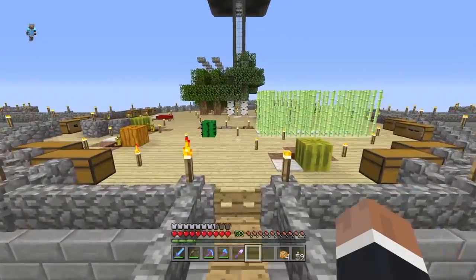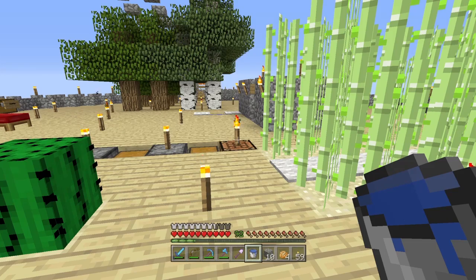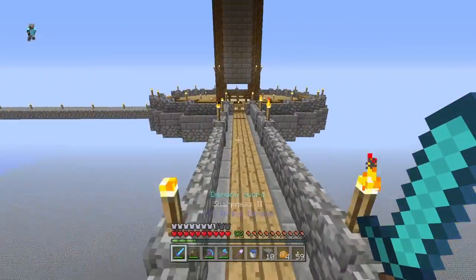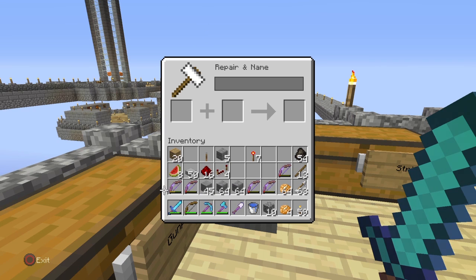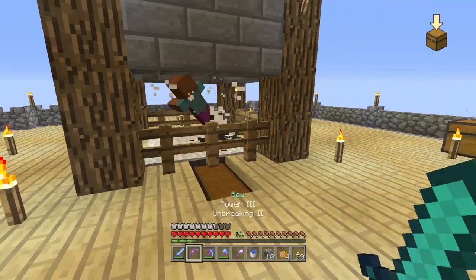There's not much left to do. We could go ahead and combine some bows — running around with a standard bow and arrows is not our style. We have some Power I and Unbreaking I bows. Let's combine them: Power II Unbreaking I, then another Power I Unbreaking I gives us Power II Unbreaking I again, and then Power III Unbreaking II. Good stuff!